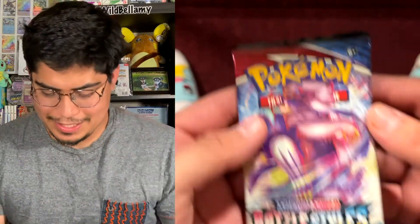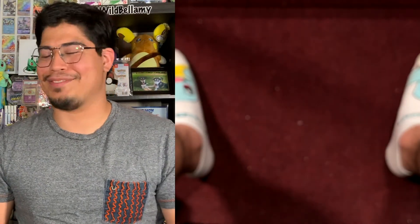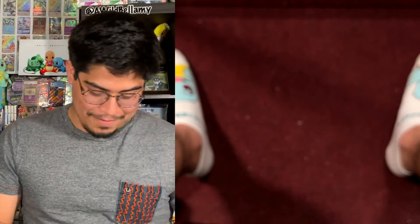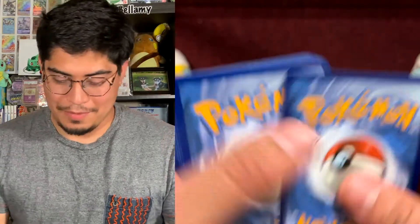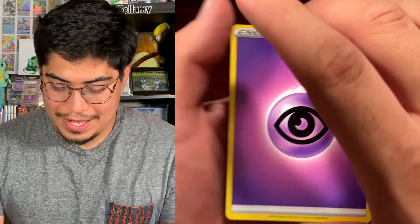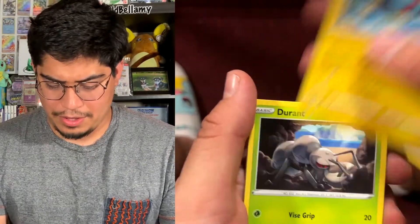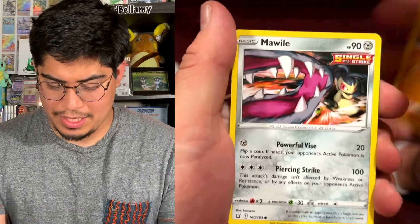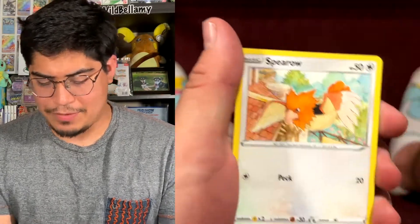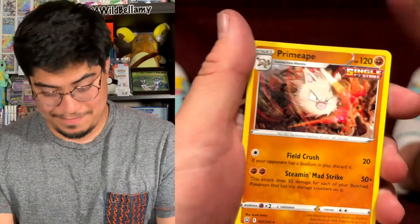We're going to do Battle Styles next. Boom. I'm just so excited for Celebrations. More celebrations to come. Here we go. Our next energy is going to be a Psychic Energy. Then we got Single Strike Energy. Then we got Luxio Rapid Strike, Durant, Mankey, Mawile, Falinks, Remoraid, Spearow, Mienfoo — Reverse Holo — and the rare is going to be Primeape, non-holographic, Single Strike.